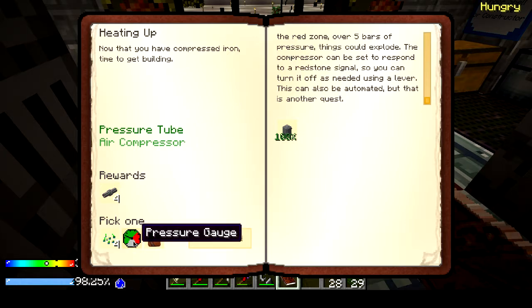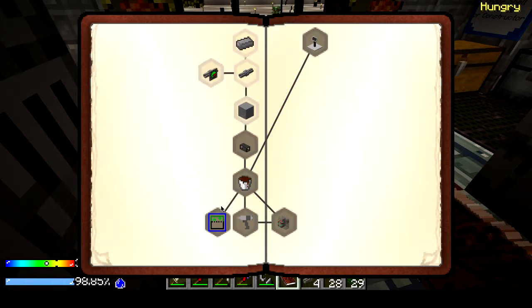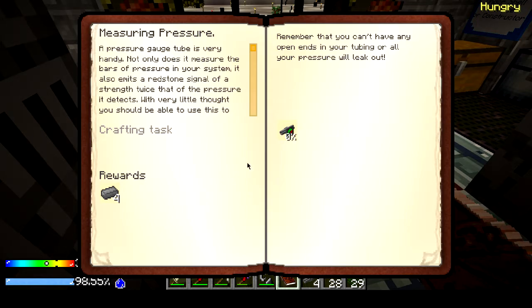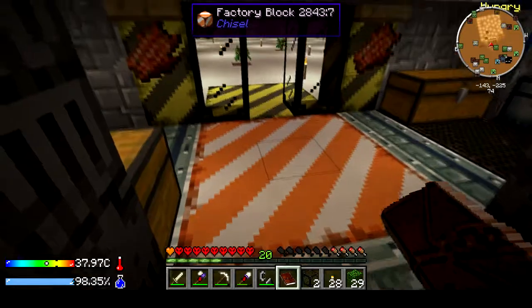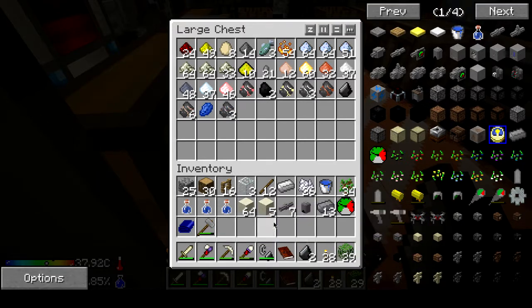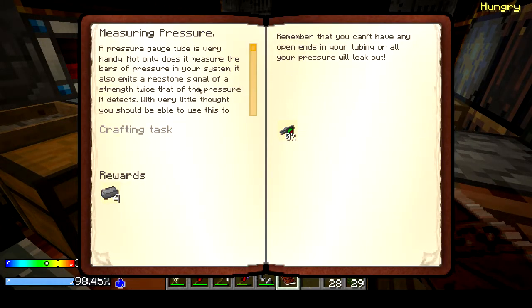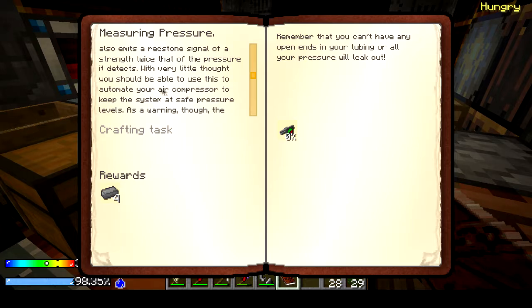I remember this piece was somewhat important — I don't remember how important. Let me close this real quick so we don't have any unexpected visitors. A pressure gauge tube is very handy — not only does it measure the bars of pressure in your system, it also emits a redstone signal of a strength twice that of the pressure it detects. With very little thought you should be able to use this to automate your air compressor to keep the system at safe pressure levels. As a warning though, the compressor will not stop instantly — it must fully consume the fuel that was burning first. Remember that you can't have any open ends in your tubing or all your pressure will leak out.